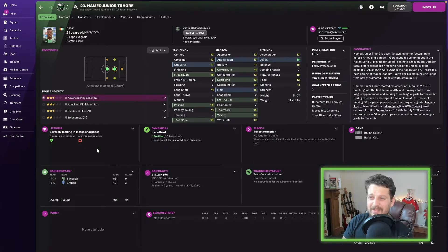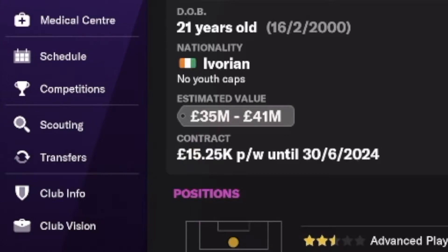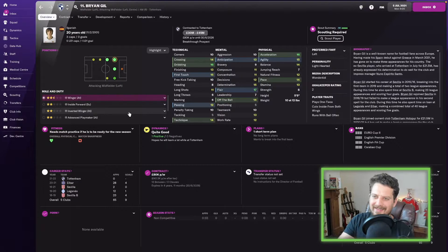Harmon Junior Traore — in 10 years time my scout reckons his best position is left midfield, but you can see here he plays attacking midfield center and midfield center. He's either-footed, a 21-year-old Ivorian, and costs between 35 and 41 million at the start of the game.